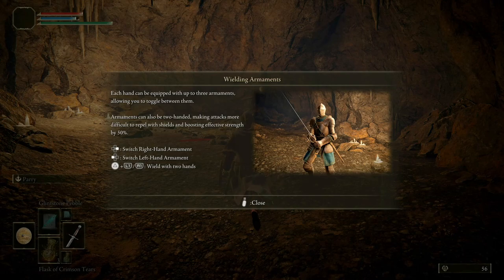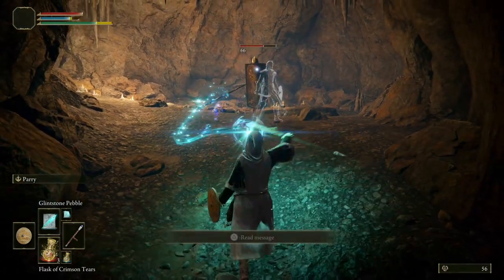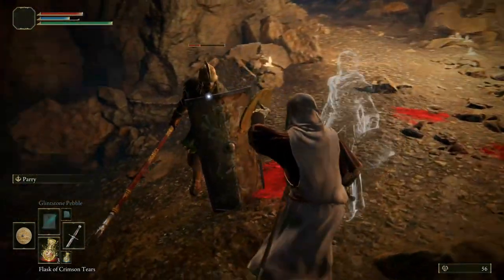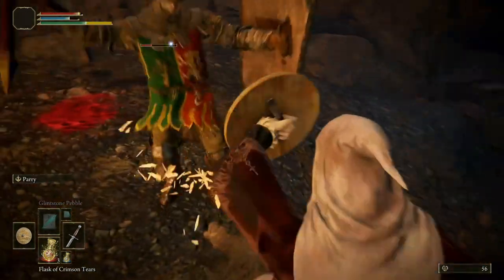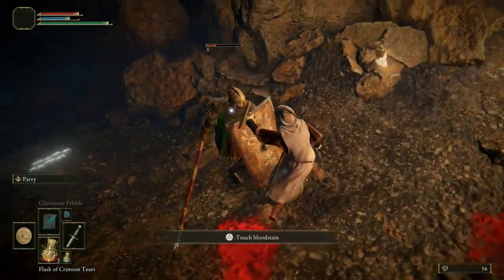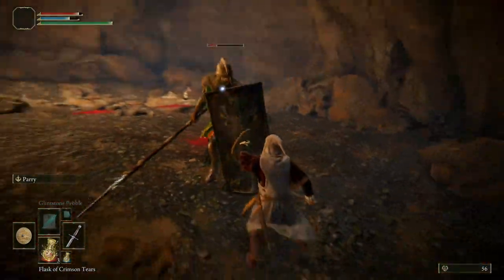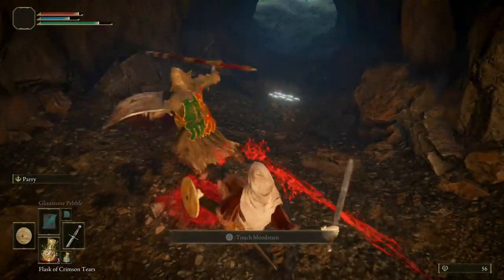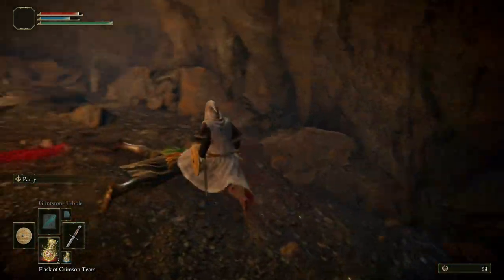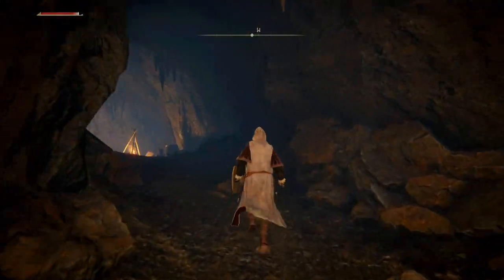Each hand can be equipped with up to three armaments allowing you to toggle between them. He's not letting me get behind him, is he? Come on, you badger. That'll do it — confused the shit out of you, didn't it? Made him dizzy I think. Just trying not to waste my magics. There's a bloody bow person up the top there — just caught me on my shoulder. I'll tell you what, I'm already glad I went a half-mage character — gets rid of annoyances like that.